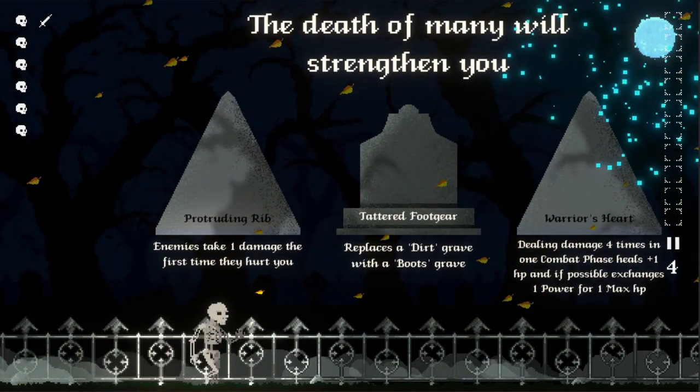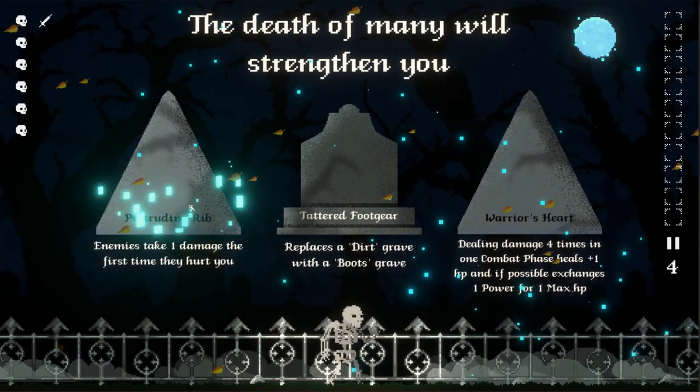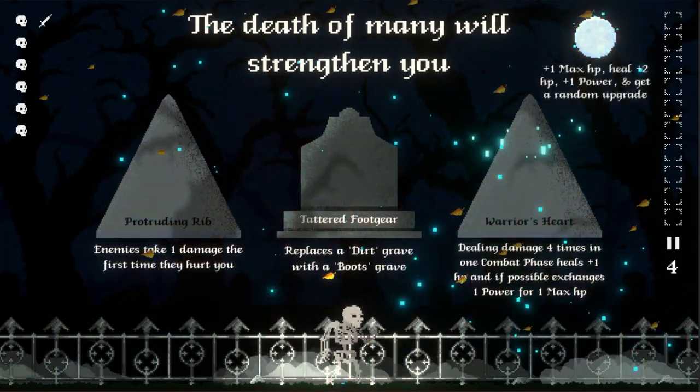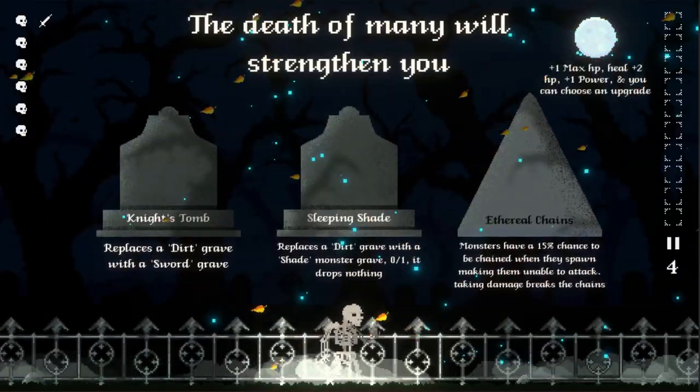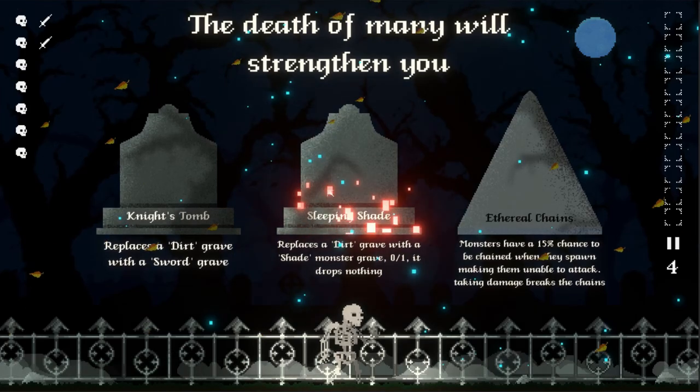Beating the game with a curse will unlock a permanent change to the graveyard. Werewolf's Curse allows for full moons to spawn. A full moon will cause other Curses to Howl at the Moon while gaining stat bonuses. If you encounter a full moon with the Werewolf's Curse, however, you'll be allowed to choose an upgrade instead.